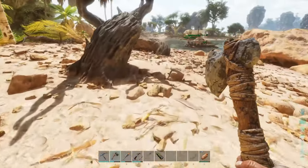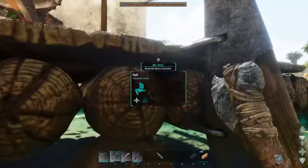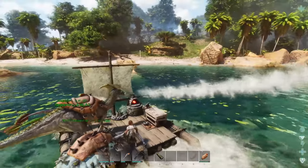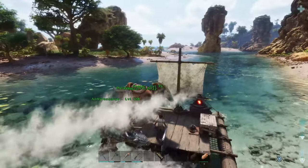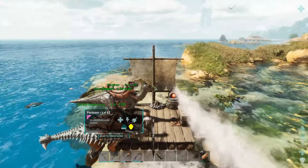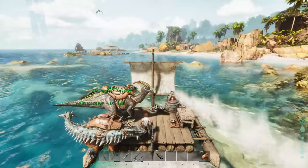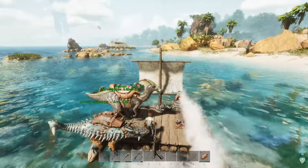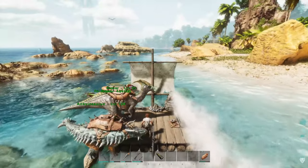I thought trank arrows would work — I might have to club one of these guys instead. We'll get another bola and just go for a low-level one. I thought level 75 was going to be our ticket — like ten arrows and it passes out — but three arrows killed it. That's just painful. I still can't believe I accidentally killed that pteranodon. Three arrows on a level 75 and it killed it.